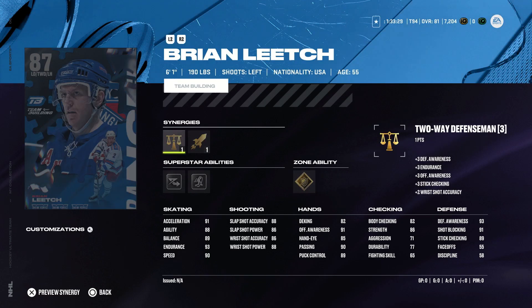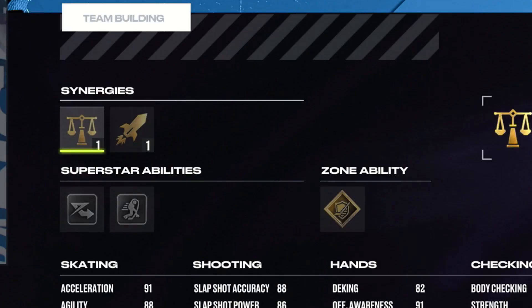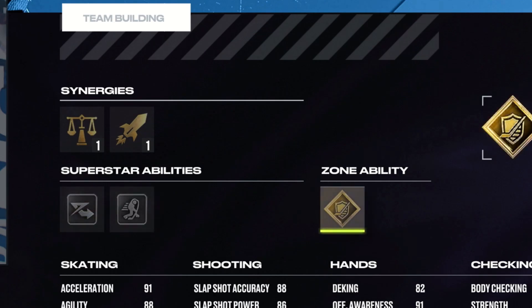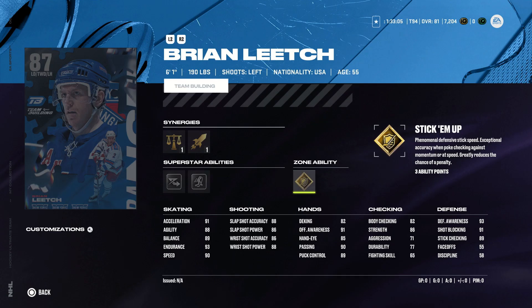Last but not least, we have the left-handed defenseman from the New York Rangers, Brian Leach. He's 6'1" with the two-way defenseman synergy and the speed boost. He has Silver Elite Edges, Silver 1T, and Gold Stick Him Up. His hands and checking are almost non-existent, but he's pretty solid defensively. His shot's solid and he's a great skater. He's definitely the best left-handed option for you, but I don't think he's the best option in general.